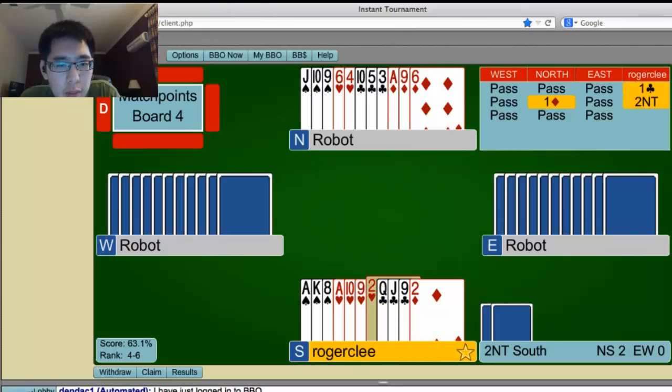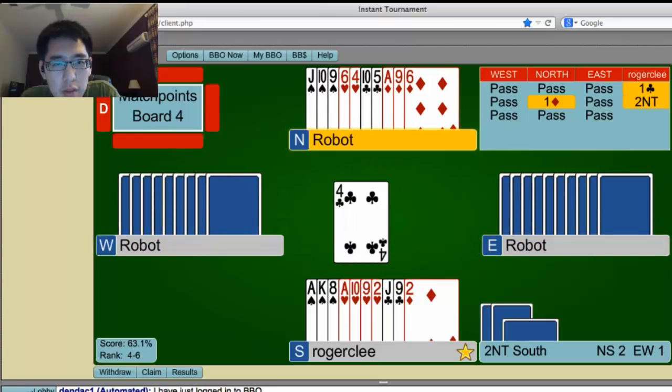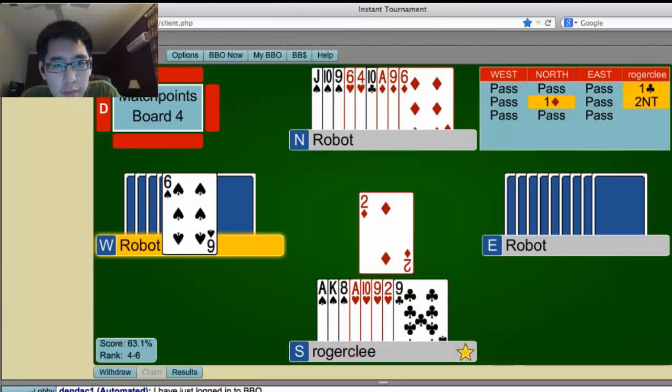If we play our diamonds now, we're going to pitch two hearts and try a spade finesse. If we don't, we can try clubs now and just see what happens. Maybe they'll play clubs for us, which is pretty good. If they switch to hearts, it's not so bad. Playing clubs now is pretty reasonable, so we'll go ahead and do that. They played clubs for us, but they did not take the ace-king. Let's see what they pitch.